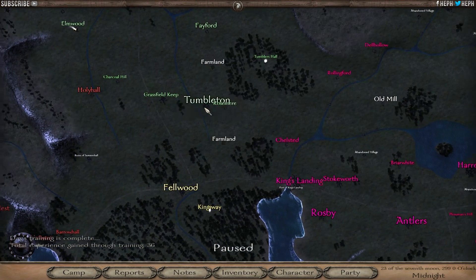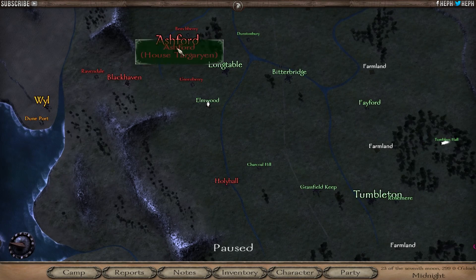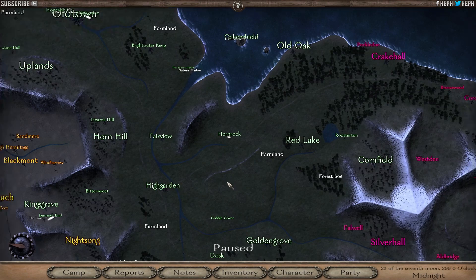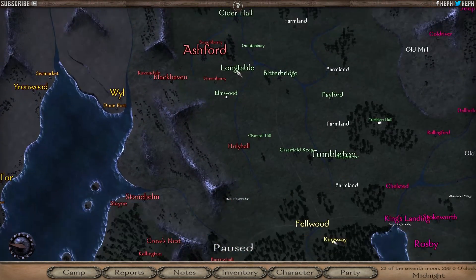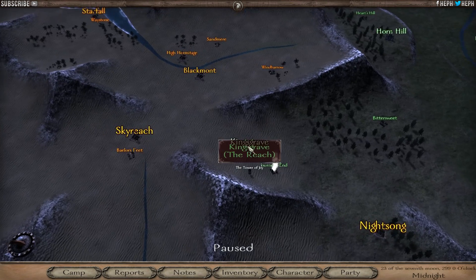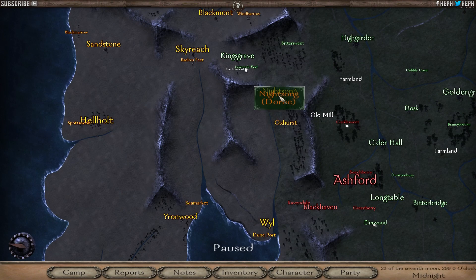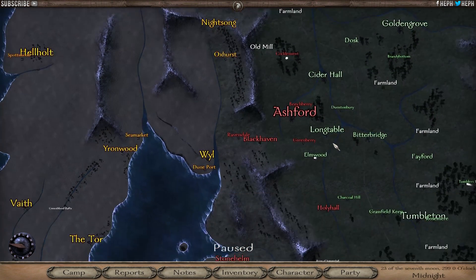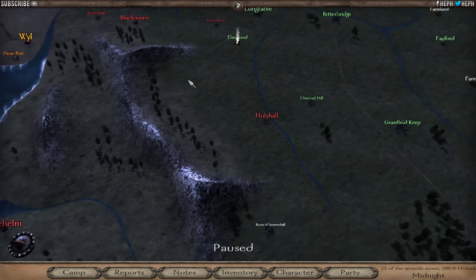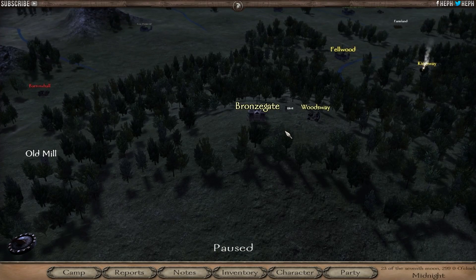He just got taken back - I was looking away for one second and Tumbleton just gets taken back. The Reach are gonna be a big problem because they've got such a large area and they're not going to give up. The good thing is we have Dawn, but let's be realistic - Dawn have done nothing. They've taken out Night Song, that's it, and then lost the settlement. They actually took Ashford early on when they first declared war, but after that they did nothing.